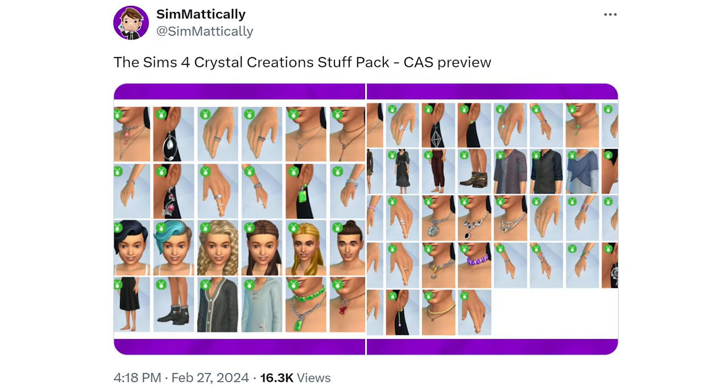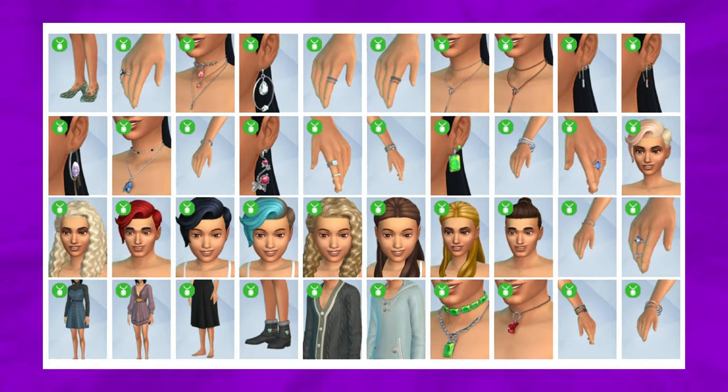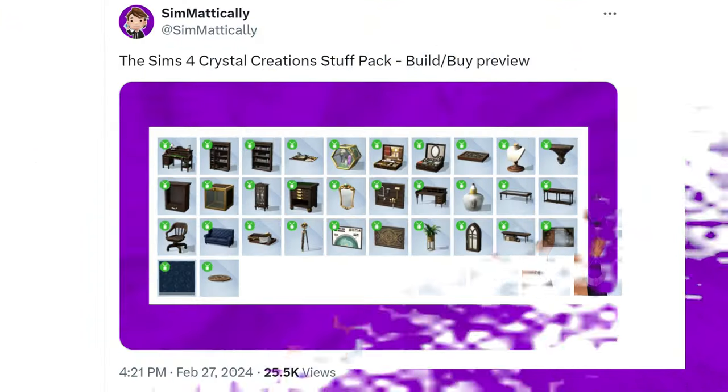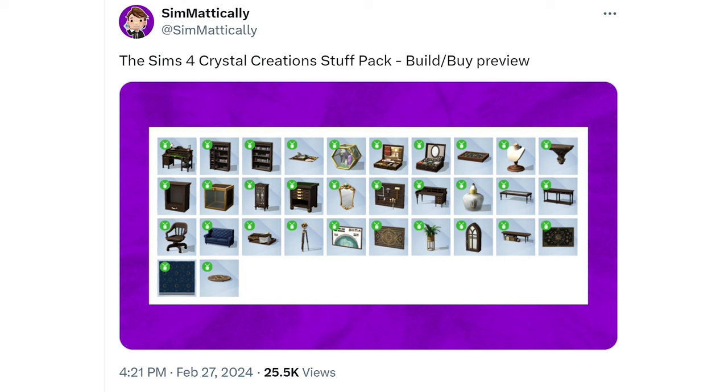I'm going to show you a little bit of a leak of the Create-A-Sim items, which you can see here. I'm not going to focus on it too much because obviously you're going to see it tomorrow in that live stream, but I just thought I would show it. And also the build buy preview, which is a lot less than what you're seeing in the Create-A-Sim. I'm expecting there is a lot of debug things since there's going to be a lot of things that are going to be crafted, so I wouldn't read too much into that.